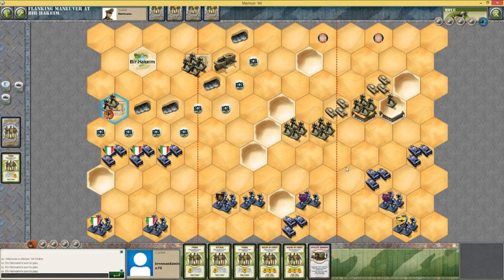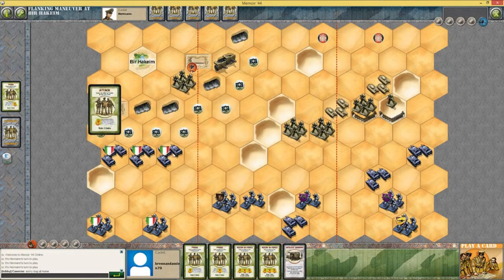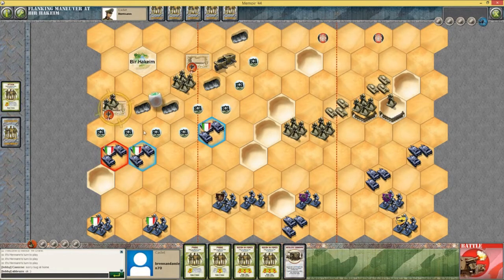I'll probe on the right flank. Attack the left flank — we'll attack the left flank. I'll keep these two here but I'll move these three. I'll move this guy to there. Oh, for god's sake — there's a tank destroyer, I didn't even see them. Well, camouflage, I can say that.